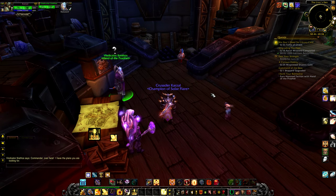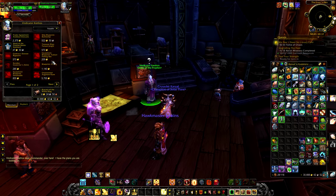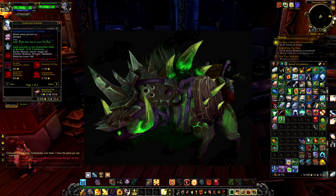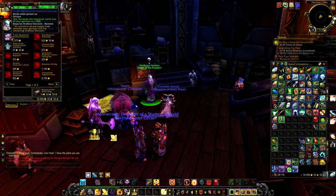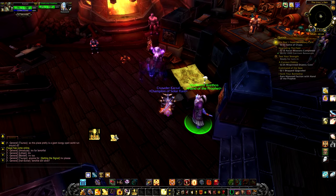Last but not least we have the Hand of the Prophet faction. This faction lets you buy a mount — a fairly lovely looking mount — plus a couple of toys. One of the more important items is the Trade Agreement: Arakkoa Outcasts, which increases the maximum cache size of your garrison cache to 1000. There are multiple ways to gain reputation with the Hand of the Prophet.